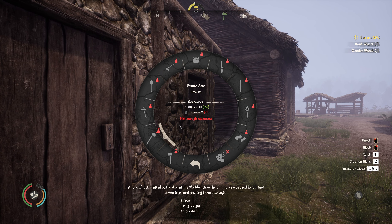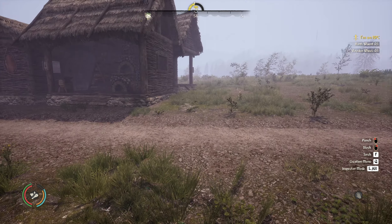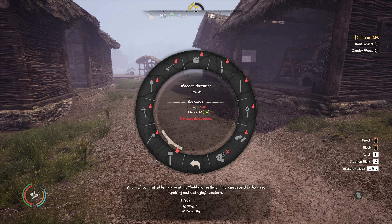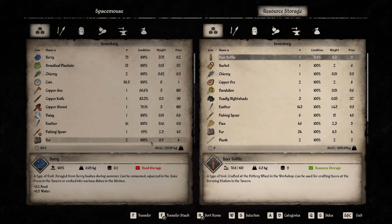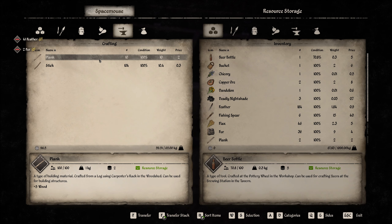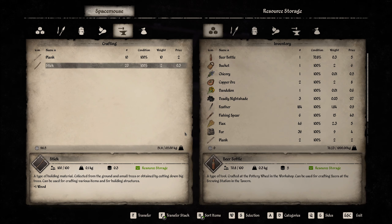I need a log for a hammer, yes I do. How many sticks do we need? Ten. So I can drop — let's say eighty sticks, don't have to carry those around with me. The fur can go, the feathers can go. Let's drop eighty-four sticks.